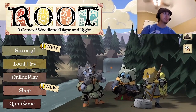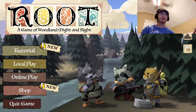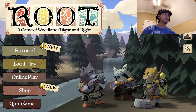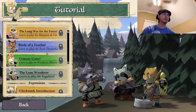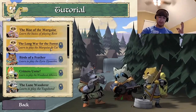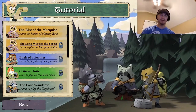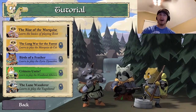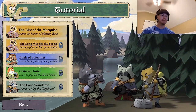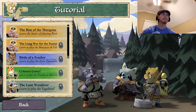Alright, so this is Root, a game of woodland might and right. Each faction is a different woodland creature and we're going to go through a series of tutorials to give you a good sense of what the game is like. Nifty fact about me: I do play the harmonica. I have one somewhere — I think it's in a drawer in my room. Mostly Christmas music.